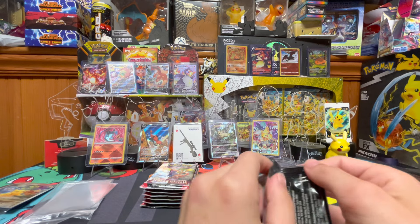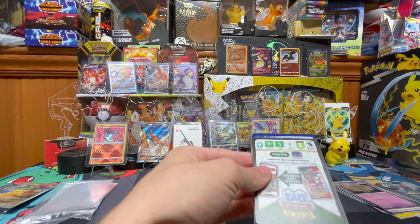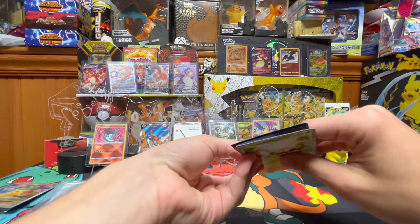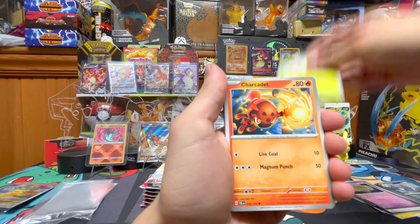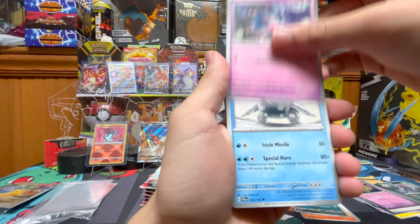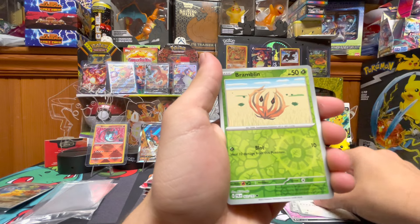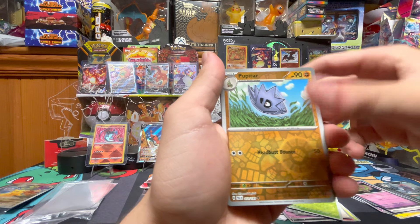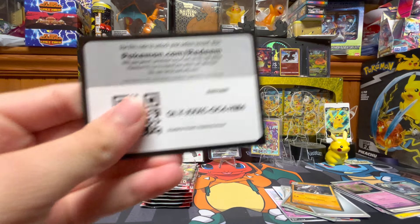Next pack. We got Tarantula, Charcadet, Murkrow, Mistrevious, Seetan, Corviknight, Dundun Sparse, Bramelin, Pupitar, and Gardantula. Code card.